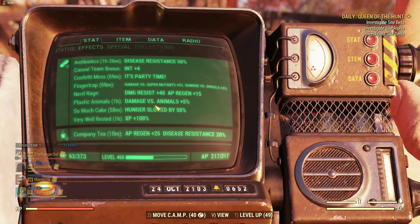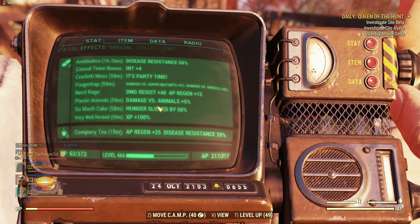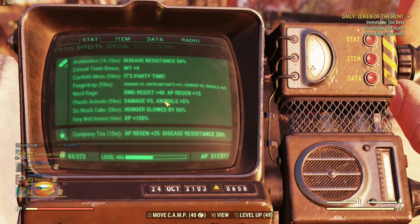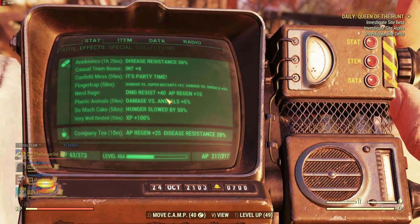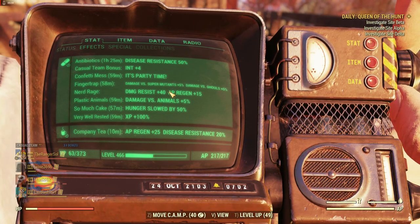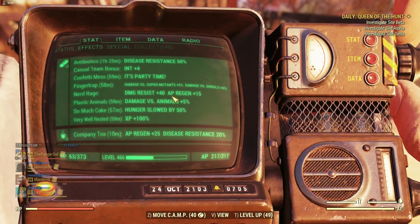There are about 10 different buffs. Here's the full list: Antacid is +10 rad resistance; Balloons is +3.2 jump height; Confetti Mess of course; Finger Trap is damage versus ghouls and super mutants; Gift Bag gives +15 carry weight; Noise Maker is +5% damage to robots; Plastic Animals is 5% damage to animals; So Much Cake is 50% slower hunger rate; and Too Much Punch is 30% slower thirst rate.